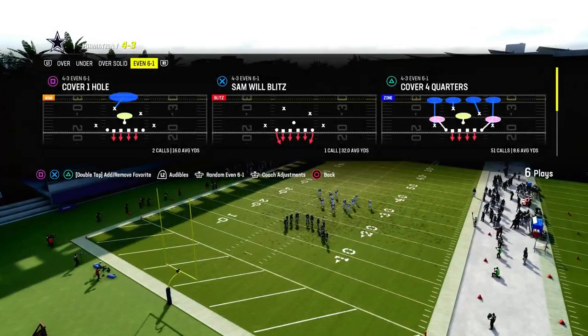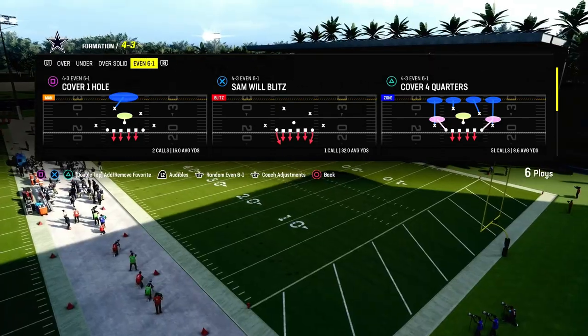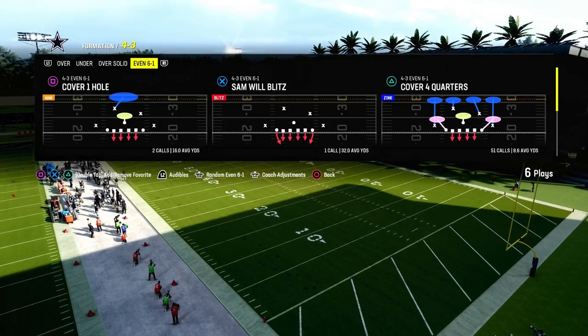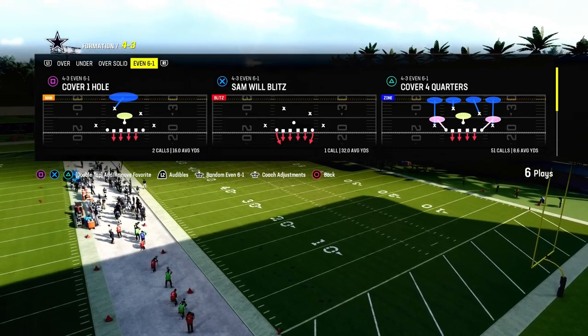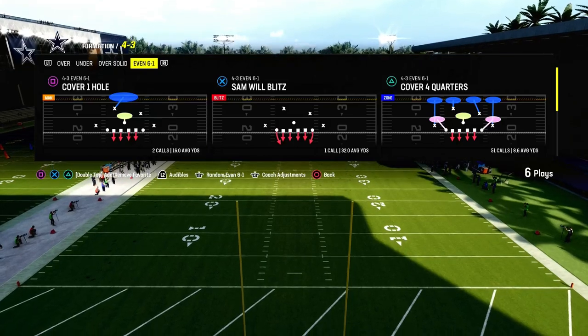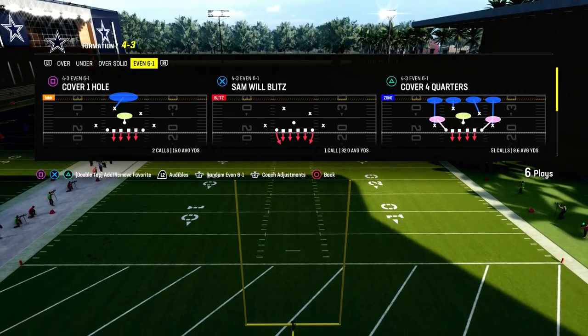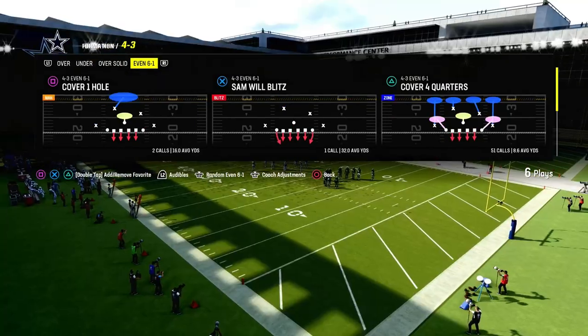If you want my entire 4-3 Even 6-1 defense e-book, it is in the Patreon right now — Kansas City Chiefs playbook. We also have a Patriots version with a couple of other plays and complementary formations. If you're not on the Patreon yet, I'd really encourage you to join. I guarantee it's going to help you become a better Madden player, and the link is down below.